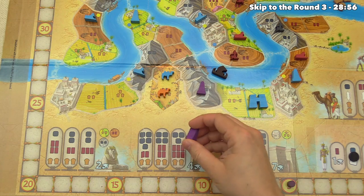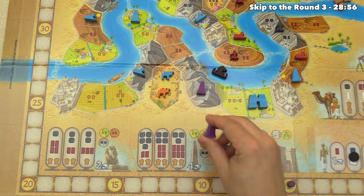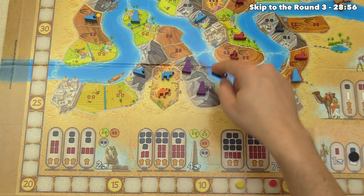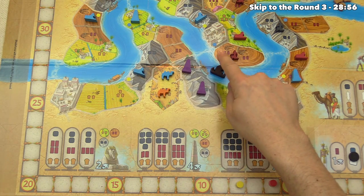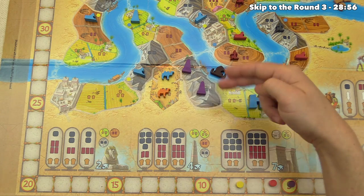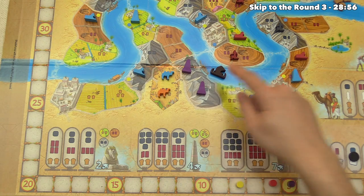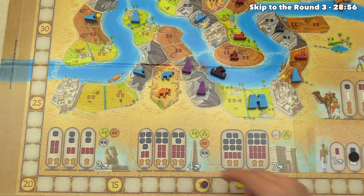It's our turn again and we're happy nobody blocked us. We place our second obelisk right there, adjacent to the barge. We now have two different options to get three monuments in a row for the two-point bonus. That obelisk is four plus one for the barge, bringing us to ten points and into the lead.